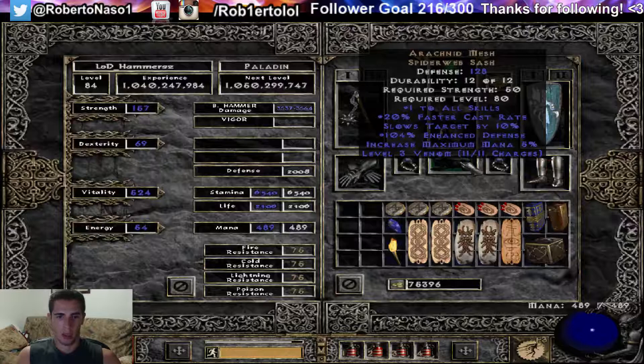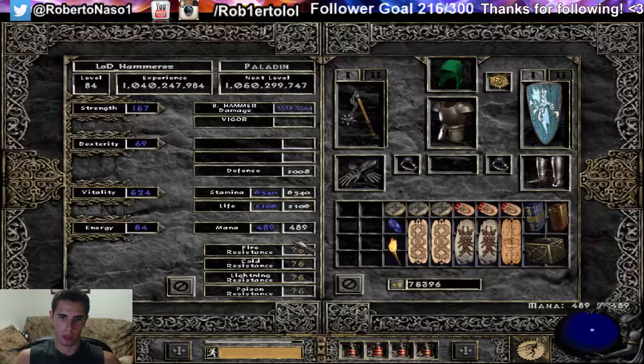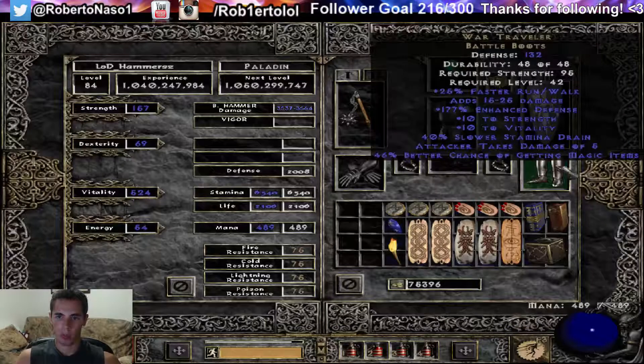Arachnid Mesh, best belt, but very low on enhanced defense — 120 is perfect and I have 104. This Harlequin Crest is very good, has a lot of defense and very high enhanced defense. I socketed it and put an Um rune into it to increase my all resist to 72 instead of 50, which pushed all my resists to 75. War Travelers, 46 magic find — 50 is perfect — and 177 enhanced defense, 190 is perfect, so these are pretty decent boots.